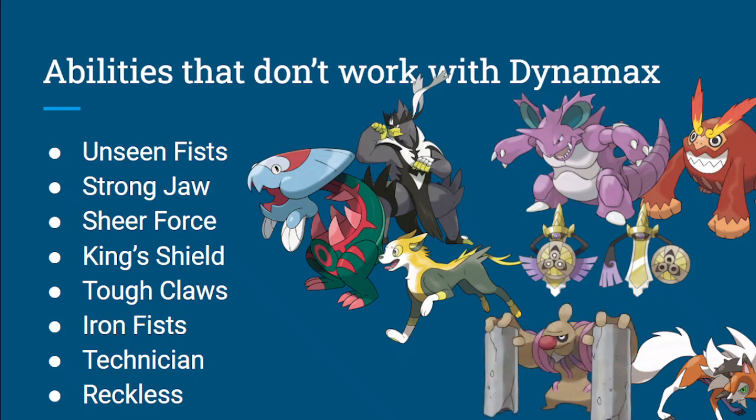Iron Fist — big one. Conkeldurr: Mach Punch, Drain Punch, Ice Punch and whatnot. Iron Fist is just super, super strong because Conk has a huge attack stat too. You're just getting a free — I think it's a 20% boost to your punching moves. That's really cool. Technician — I think a really cool one is Scyther. You get Technician Dual Wingbeat, so it's 40 power but you get 1.5x, so it's actually 60 power. That's 60 power times 2 — a 120 power STAB flying move. That's really good. Technician is really, really cool: a 1.5 power boost on moves that are 60 base power or less.